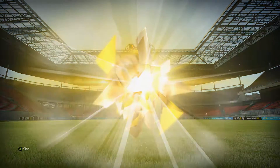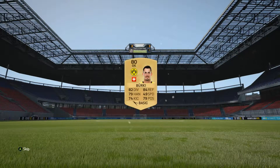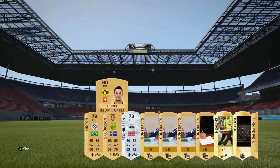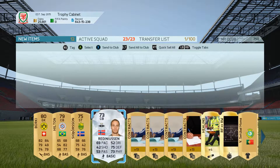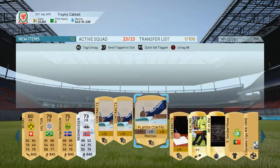We go ahead and open the pack. Who do we get? Berkey — I told you guys we were going to get nothing. And that's going to conclude this episode of the Trophy Cabinet guys. Thank you so much for watching. My name is PPD, this has been the Neighbors Cup, and I'm out.